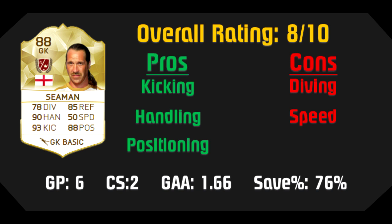This brings me to the summary for David Seaman. Out of a 10 scale rating, he deserves an 8 out of 10. His kicking, handling, and positioning are all really great, but he is let down by his diving and speed — two of the more important attributes you need for a successful goalkeeper in FIFA 16. His stats for games played, clean sheets, goals against average, and save percentage aren't too shabby, but feel-wise I just wasn't a huge fan of Seaman. He is probably the cheapest legend goalkeeper out there. You can pick him up — he won't be bad in net — but he won't be the best legend goalkeeper for you.